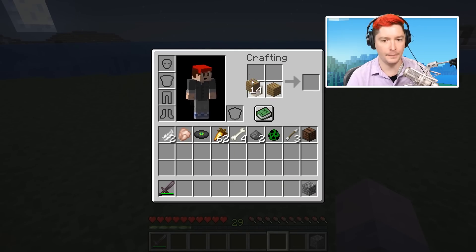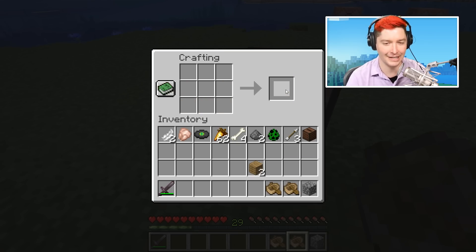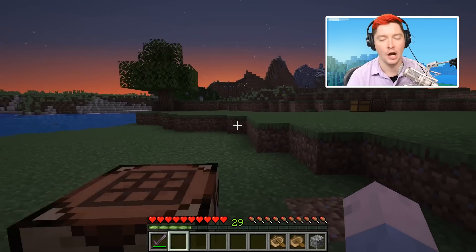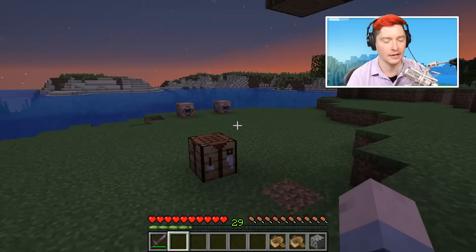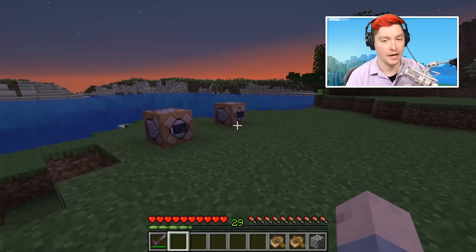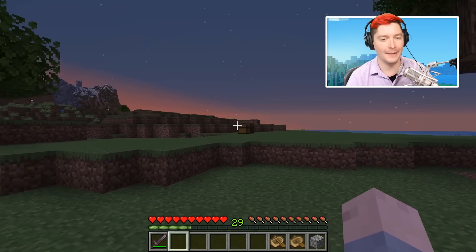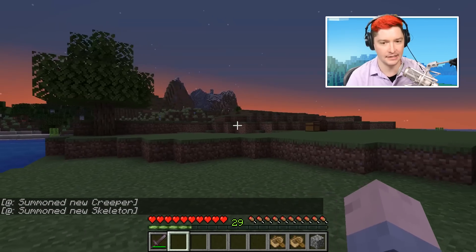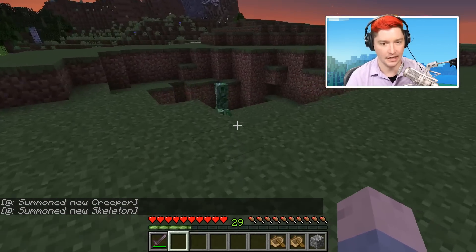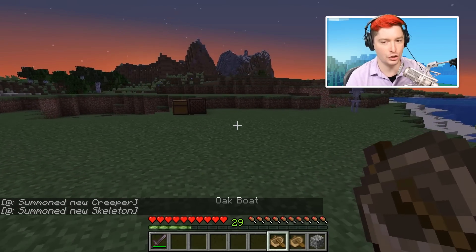Get yourself some wood and make a crafting table. Next, make two boats — two of them. If you're on Bedrock edition you can get away with just a single boat, which I'll show you after this Java edition demonstration. Wait for nighttime, then get a creeper and a skeleton, and put both of them into a boat.